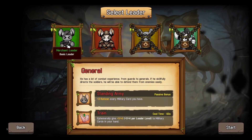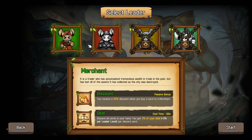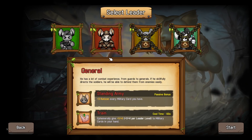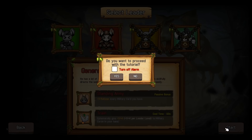Let's see — General, extra Ratizens every military card you have. Ephemerally give — temporarily give plus one force to military cards in your hand. We got wrecked there. So let's turn off alarm, turn off notification — stop asking. We should be okay. So I like where this game is going — it's a little merciless, but I like where it's going.